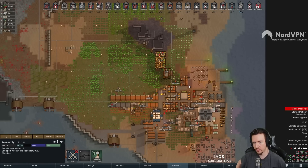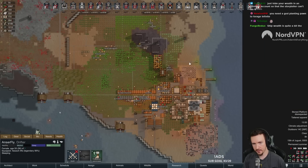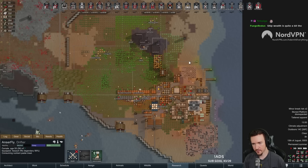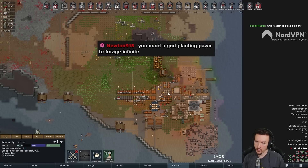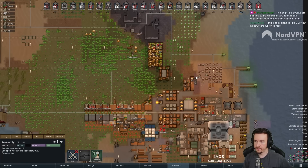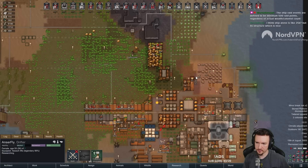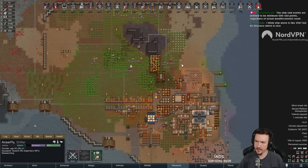Ship raids on 500% with a single pawn and no wealth other than the ship - I wonder what size raids those would be. Ship wealth is quite a bit. I think with ship and just infrastructure and a single pawn you'd still probably be at like 40,000 wealth or something - 40 to 70 depending on your map. You don't need that high of a planting skill to forage infinitely if you have a tribal background - only need like a 7 planting. Ship raid events are a minimum 500 raid points regardless. So basically that's as low as you could get - 10 to 15 ship raids of 500 points each.